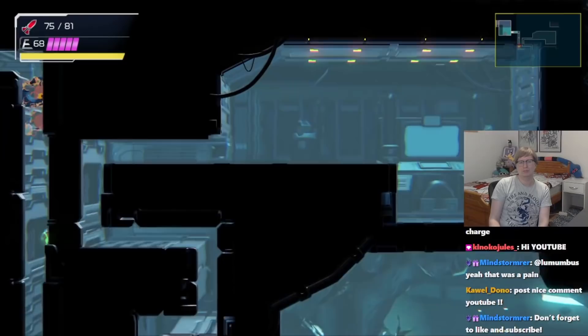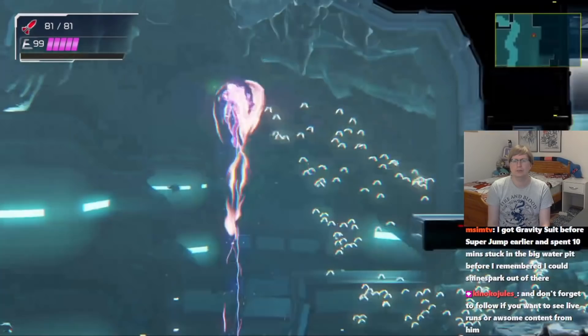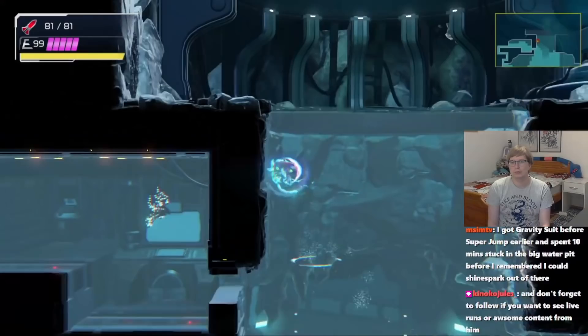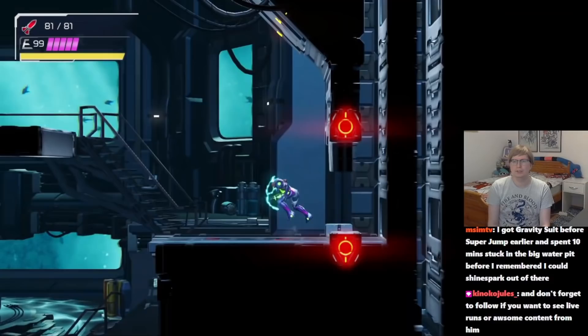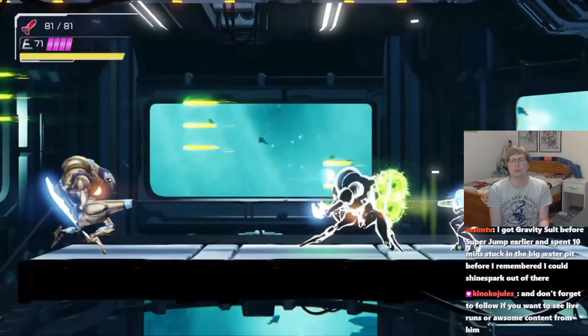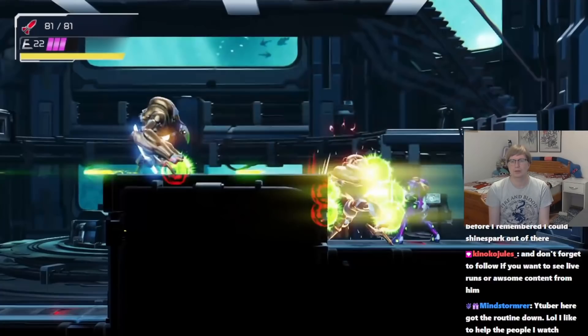Don't forget to subscribe and like — I heard that in Twitch chat. Now we have the gravity suit. What we have to do now is to head back. You don't have to worry about this Shinespark — if you don't get it, we have Space Jump, no worries. You can get this missile back if you want. One thing I can show quickly is a good way to kill these Chozo Warrior shoulders faster — spam plasma. It's more DPS for both of them, and they die faster when both take damage.